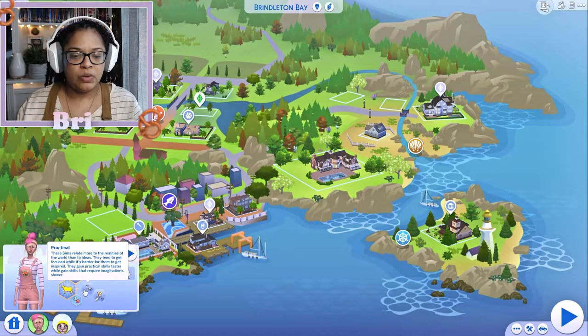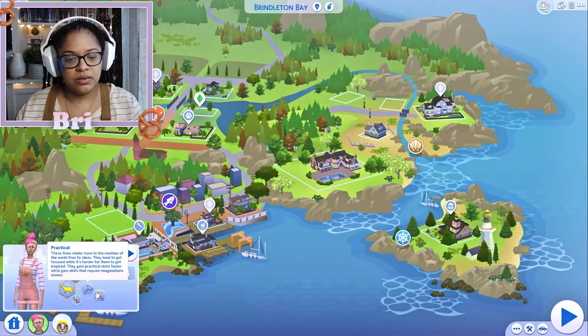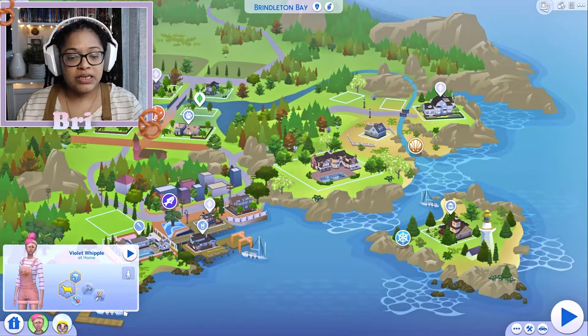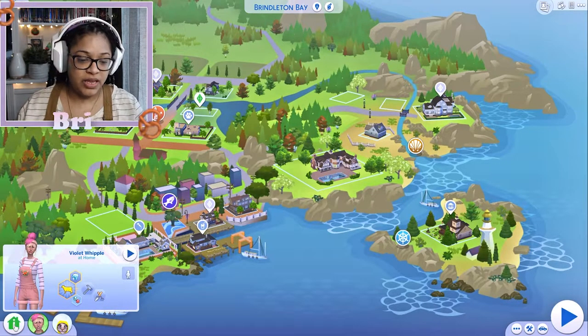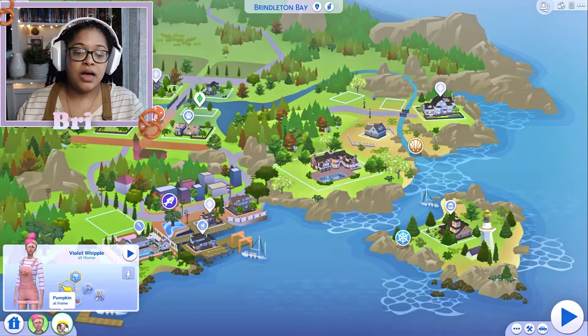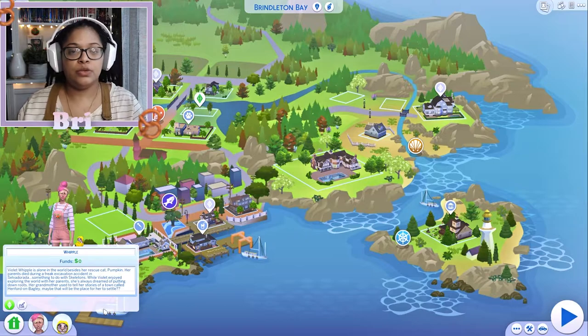I made her Practical, which says these sims relate more to the realities of the world than to ideas — they tend to get focused, and while it's harder for them to get inspired, they gain practical skills faster while gaining skills that require imagination slower. I gave her Green Thumb, which means she's the best gardener and finds comfort and solace in the garden. She's actually a teenager — there's a reason for that — and she also has a rescue cat named Pumpkin who wears a cute little sweatshirt.